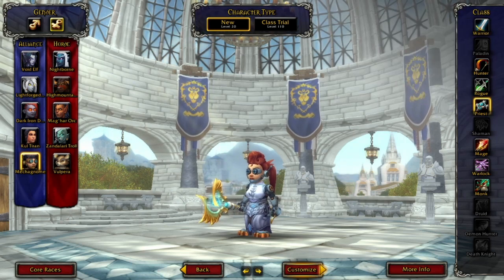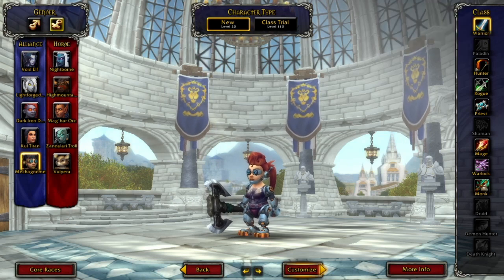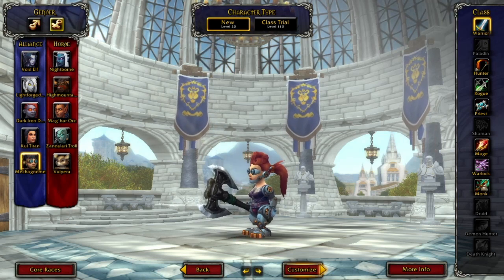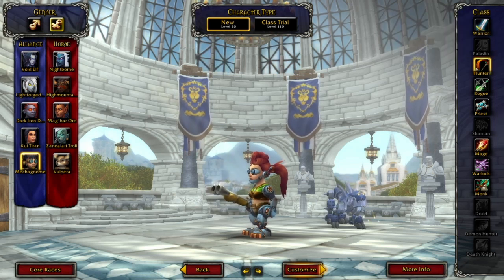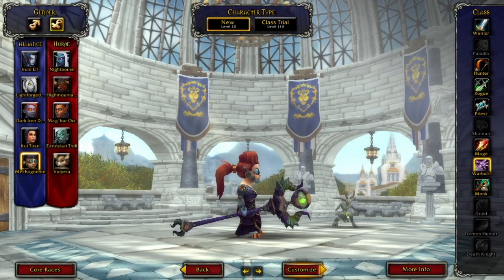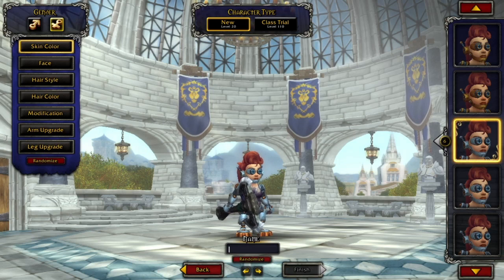I'm really excited about mecha gnomes even though I don't play Alliance, because this is a really good looking race. The playable classes are warrior, hunter, rogue, priest, mage, warlock, and monk. Compared to the vulpera, vulpera can be shamans but gnomes cannot be shamans. We have both male and female options.